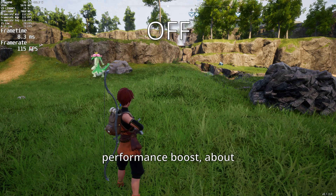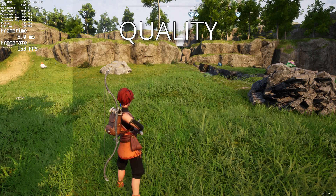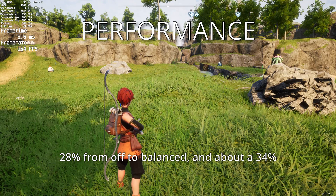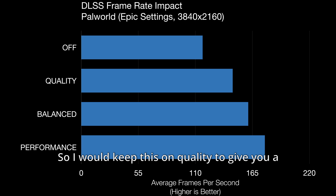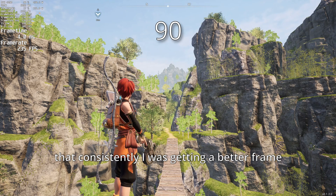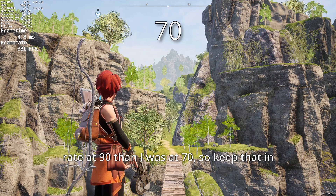As usual, DLSS will give you a pretty hefty performance boost: about 20% from off to quality, 28% from off to balanced, and about 34% increase from off to performance. So I would keep this on quality to give you a better frame rate. The field of view slider goes from 70 to 90, and what I found interesting is that consistently I was getting a better frame rate at 90 than at 70, so keep that in mind.